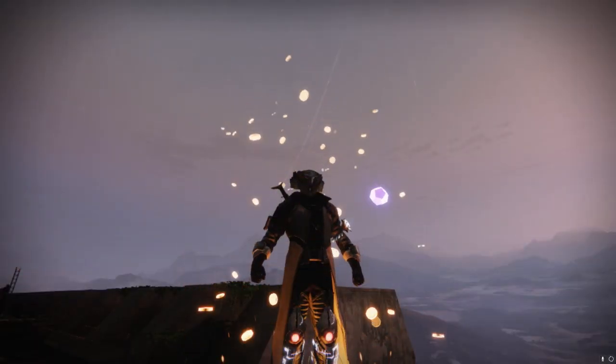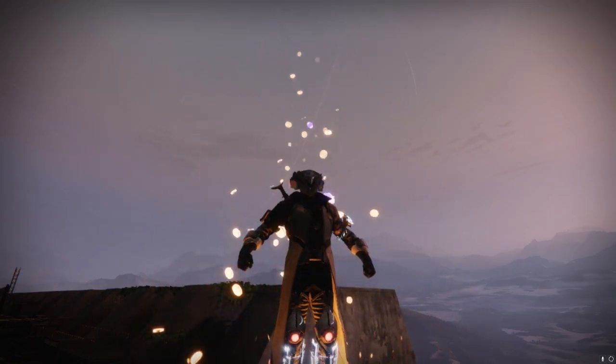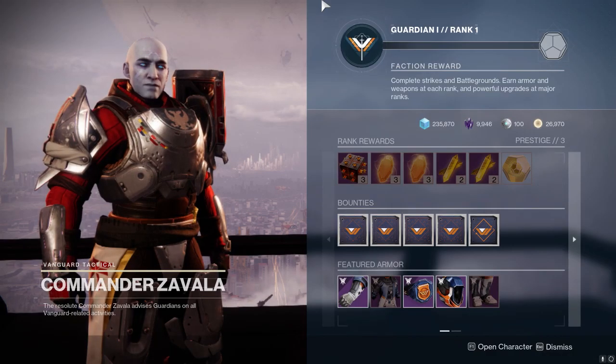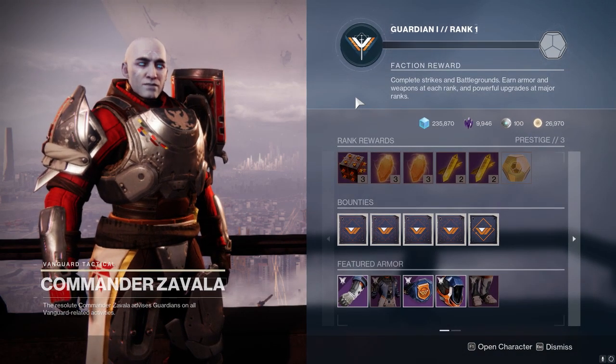Alright everybody, I'm not gonna cap — this is our last week of the season, thank God. But this is also a pretty good time to go ahead and farm up a really good bow that I've been preaching a lot about recently, aka the Strident Whistle. This is the only bow in the game that can roll with Incandescent. The main reason why is because we got double rep for all three playlist activities: Crucible, Gambit, and Vanguard Ops.